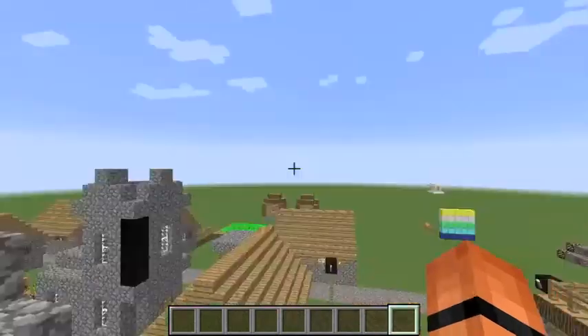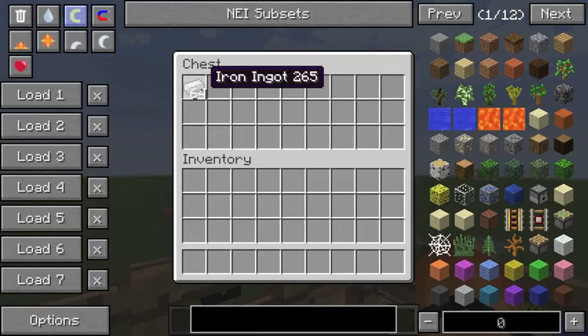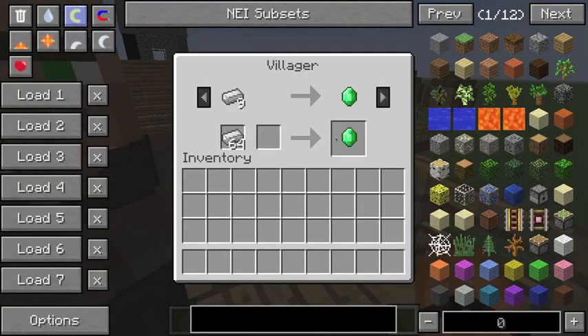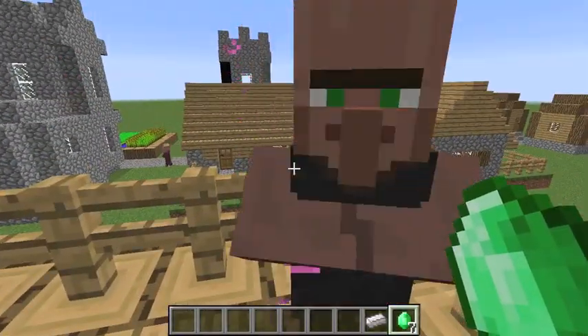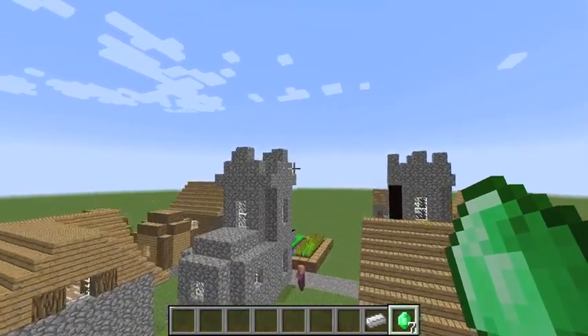I'm gonna show you the trades. If I get this iron and then right-click on this villager, put the iron in here and trade, I can get emeralds. When you see this happening, you move to the next thing, and now I can trade with him for some different things — now it's eight gold for one emerald instead of nine iron for one emerald.